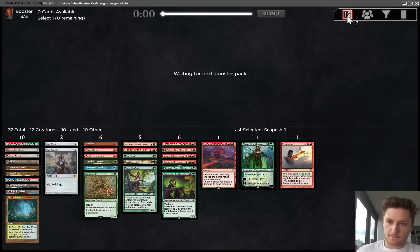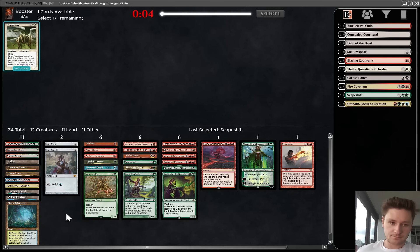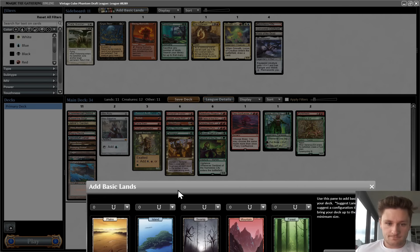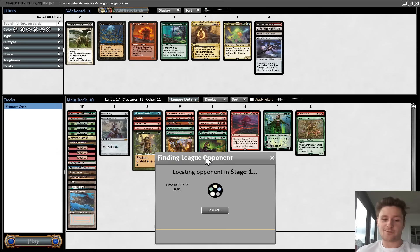I think I like playing Tribal Flames and Jemmere's Garden and then 6 basics. We'll see how that looks. This gives us red - 13 sources, that's more than we need. For green we have 11 - seems good too. For blue we have 6 - blue's a little dicier, but we only have one blue card. I think this seems fine. Alright, a little red-green beatdown - looks like a really sweet deck, and I will see you in round 1.